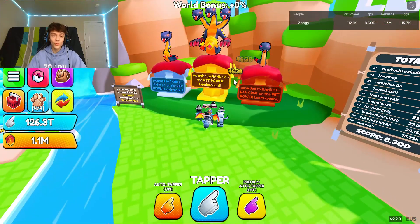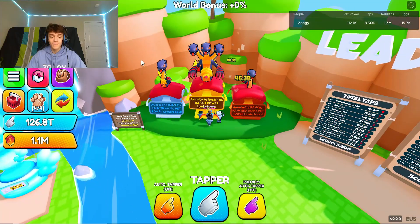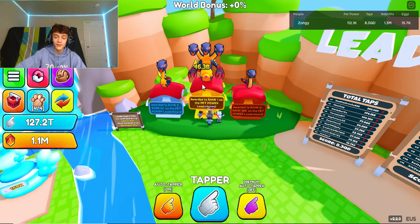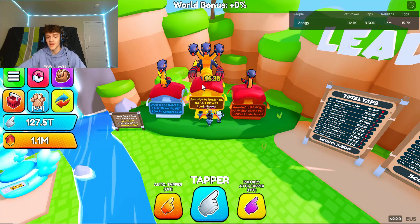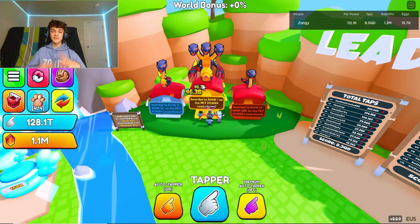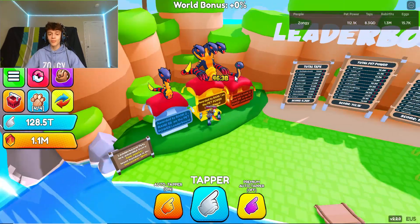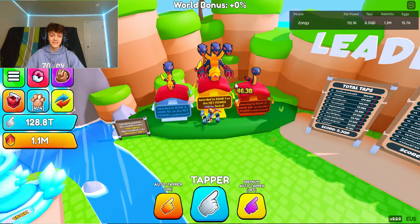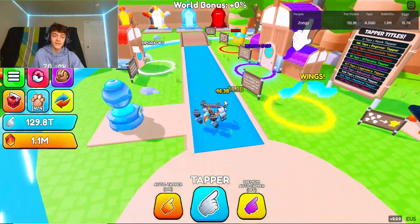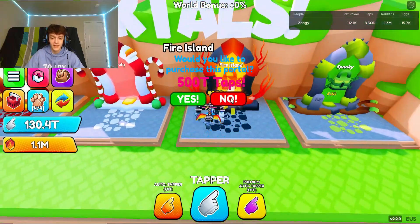They also have leaderboard pets which is pretty cool, but I see these leaderboard pet designs in pretty much every game now. I'm not even sure why, but the same type of pet designs keep appearing across different games. I don't know if it's by the same development team or builder team, but I always see these pets and it's very weird to me.